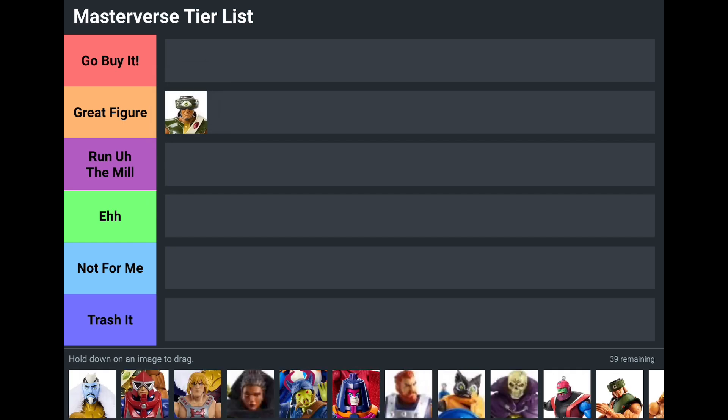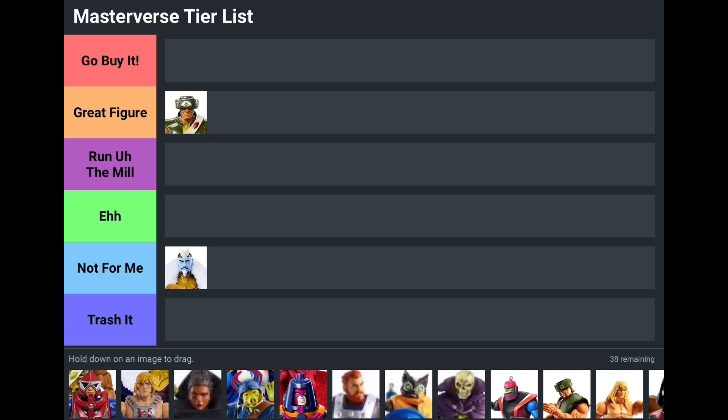Next we have King Keldor. He's one that some people really liked and some really didn't. King Keldor was Not For Me — there wasn't anything specifically wrong with him, I just wasn't a fan of the face sculpt. I prefer Keldor with the all-black long hair, not this older gray-haired version. His outfit also limited his articulation, which knocks some points off, so all in all he's not one I cared too much about having.